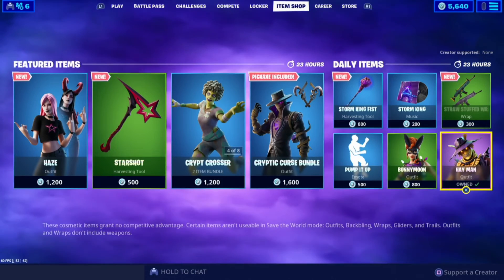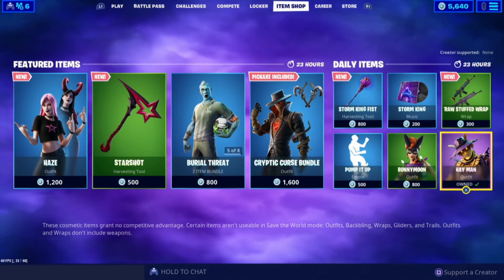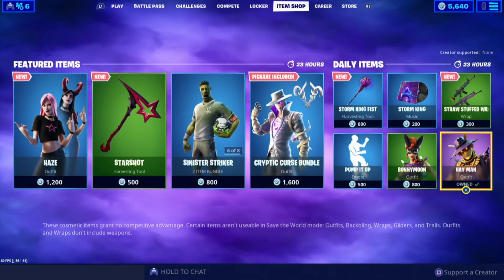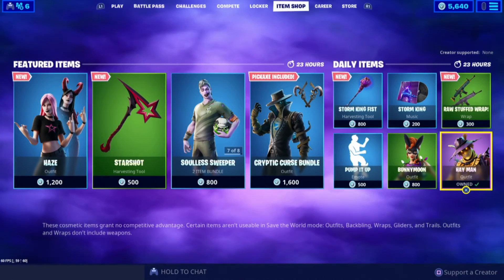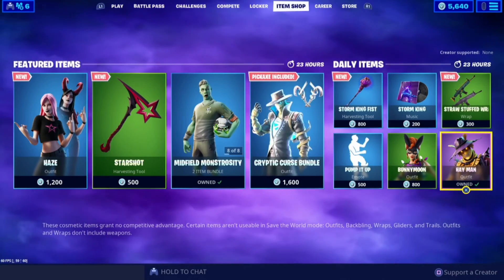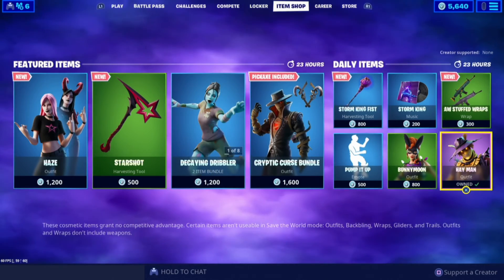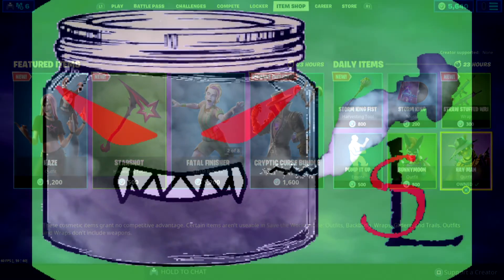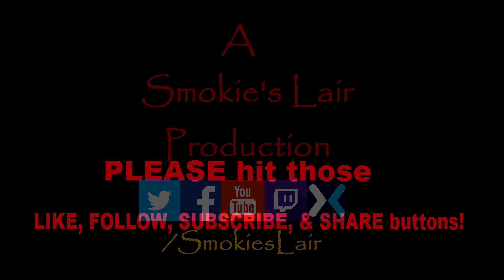Alright guys, that is the item shop for October 29, 2019. Thank you guys so much for being out here this evening. I'll be live at 9 p.m. Eastern Standard Time, so come on by and have some fun tonight on Friday the 13th and Layers of Fear 2. Thank you guys so much — if you haven't already, please hit those like, follow, and subscribe buttons down below, and remember to share because sharing is caring. The more you share, the more we grow, the better content, and the more time I can be here in the lair with viewers like you. Catch you guys tonight at 9 p.m. Eastern Standard Time, and as always, stay smoky my friends.